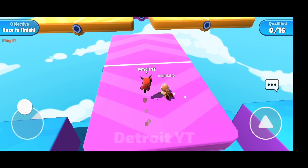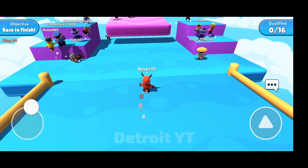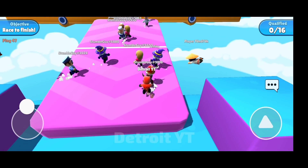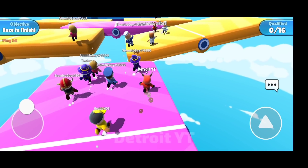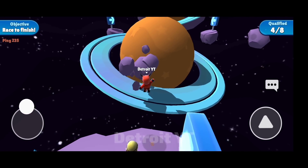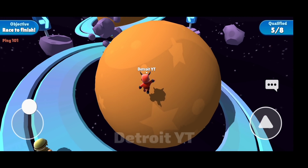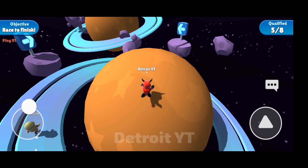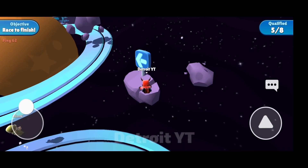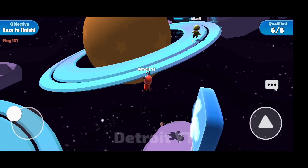To climb on top of it without climbing the stairs — if this floor is at the bottom, you can climb on top of it without climbing the stairs. Climb over Saturn, then go to the next rock, and after going back a little you can climb this ring easily.